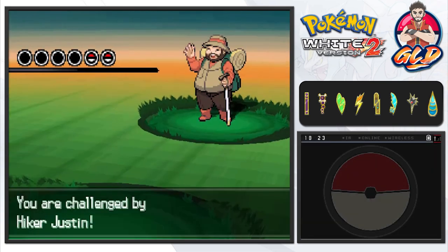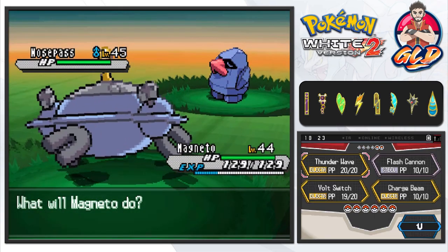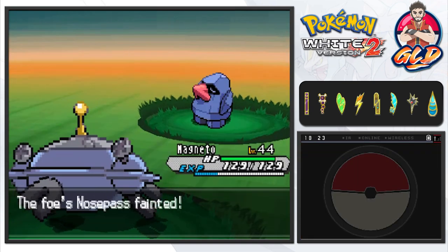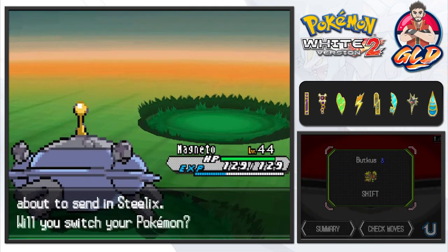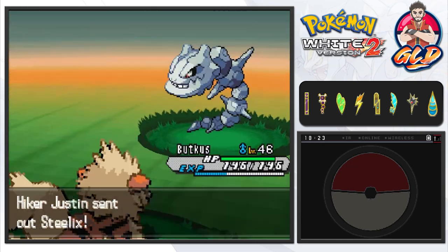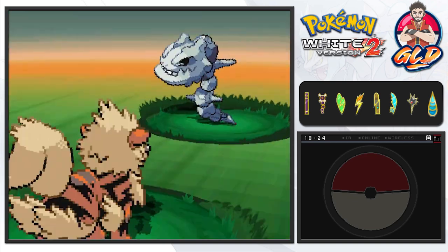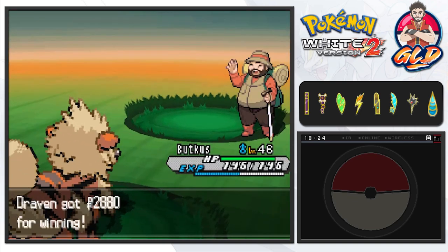In our last episode, or two episodes ago, we defeated the eighth gym leader, and that enabled the Team Plasma events. I couldn't wait to get to it. This guy is going to be coming out with a Steelix — this is like a first right here. So here we have Steelix, and it's about to take this flamethrower attack. I'm hitting it with everything I've got.